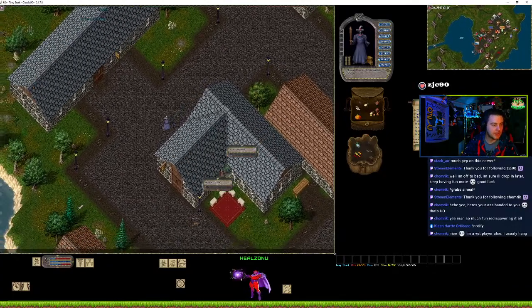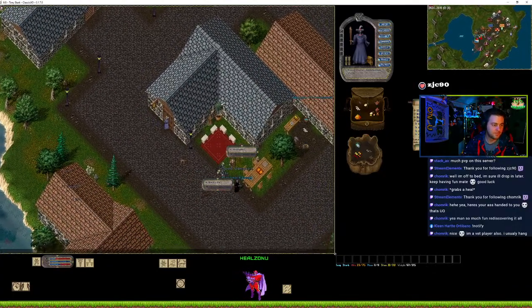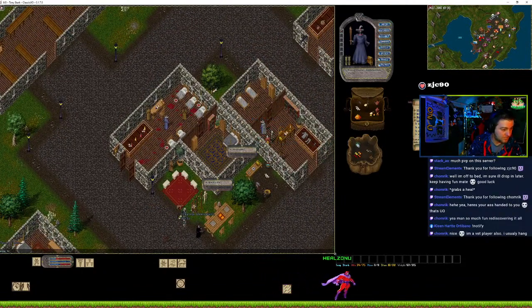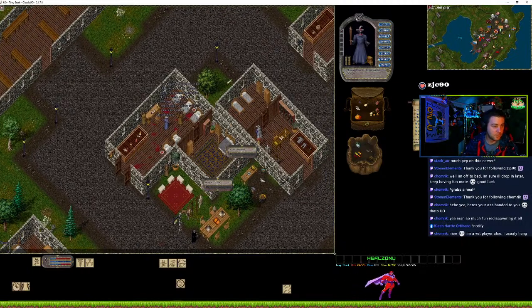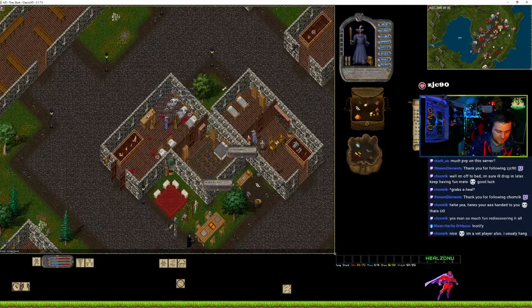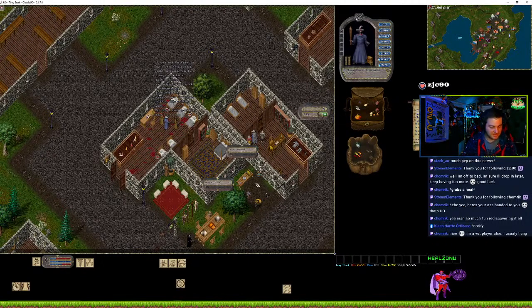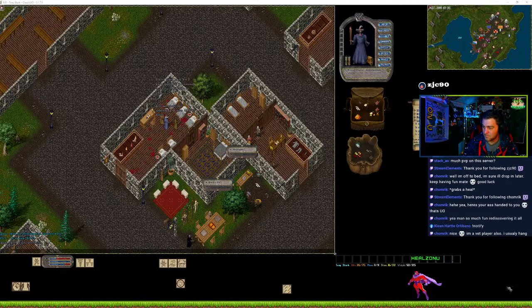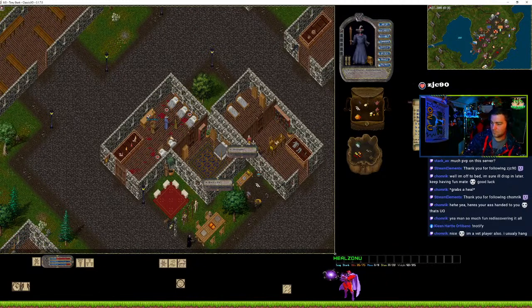We'll run south to the healers and actually get healing trained up. Good old Gerda — get Gerda to train us up. 'Gerda train healing' — 265, 235, 275, 255, 275. All right.